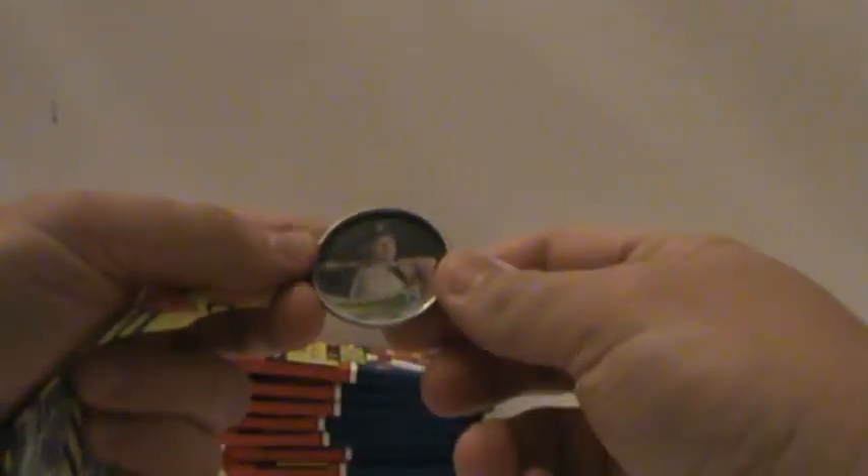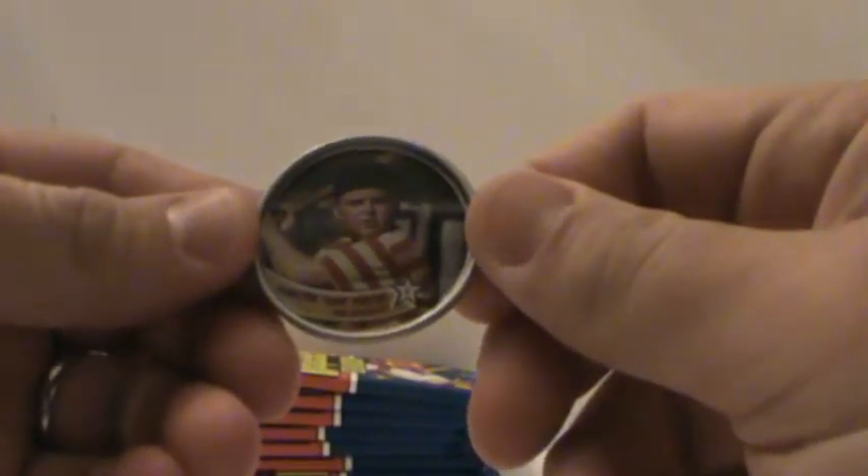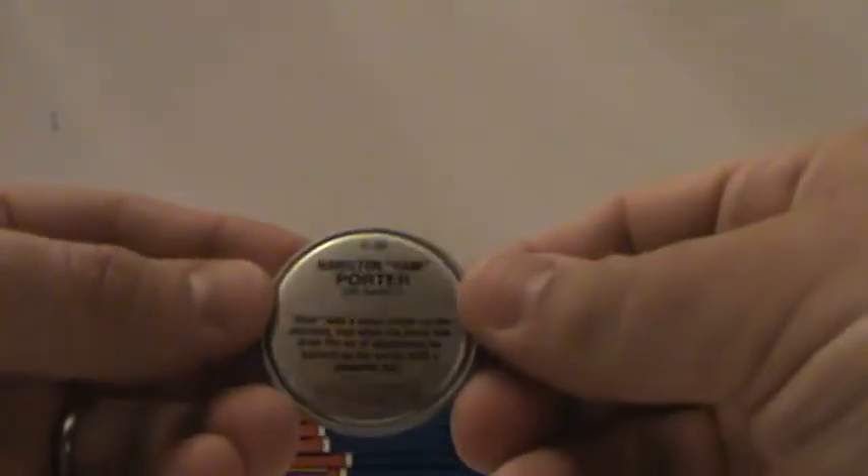Let's do the coins first. I think there are some short print variants, but I'm not 100% sure. First one is Andrew Benintendi. Those are our two coins. I remember back in the day when coins were actually the big thing — a lot of people were putting coins out.